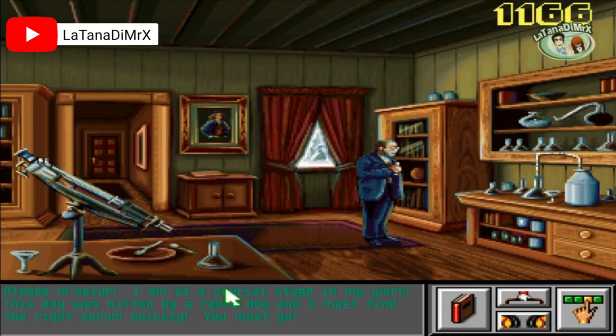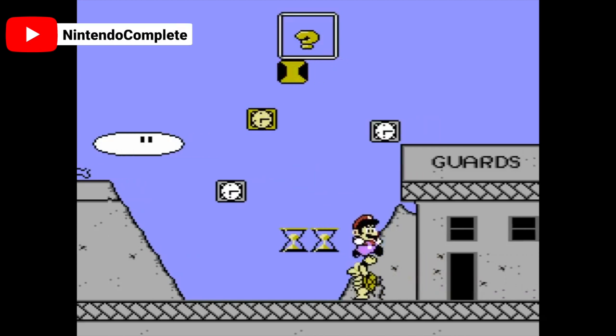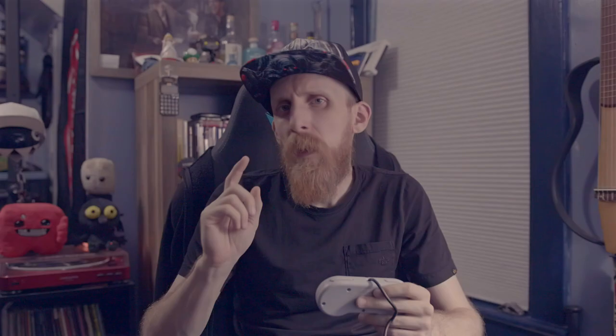I know what you're thinking — Mario's Time Machine is a weird choice, but hear me out. This was an educational game released in 1993, and featured Mario traveling to several different historic moments in time, like the creation of the rabies vaccine, or the destruction of the Berlin Wall. But the moment we want to focus on is Philadelphia, circa 1776.